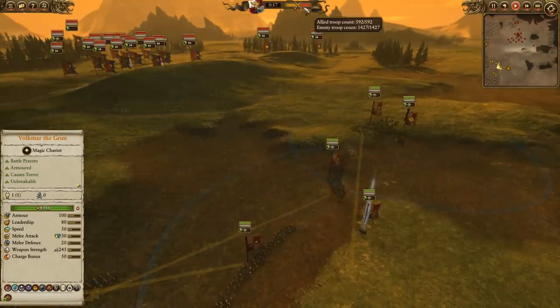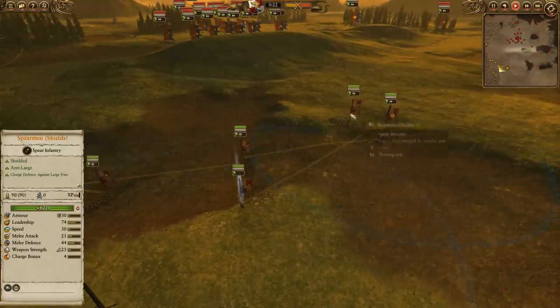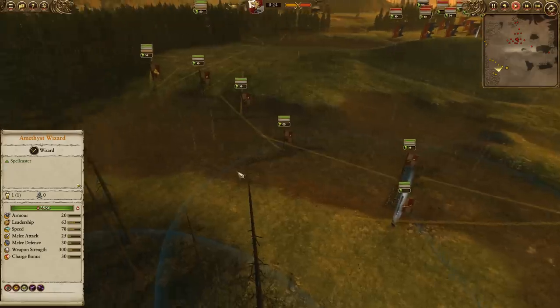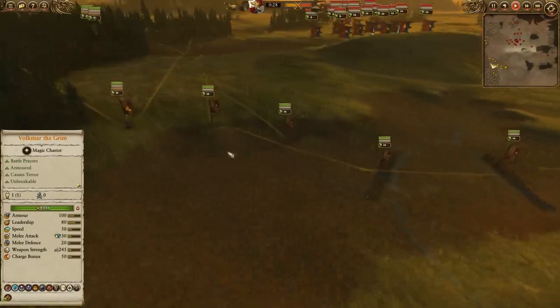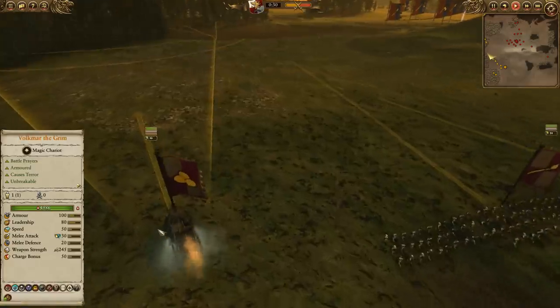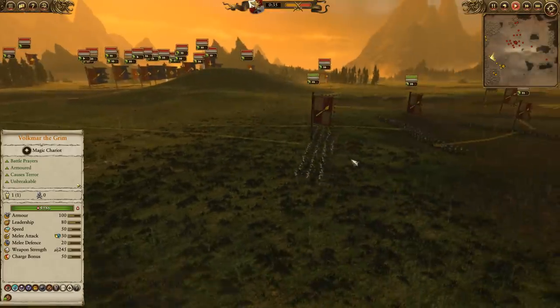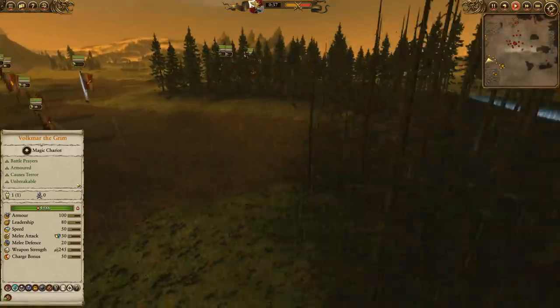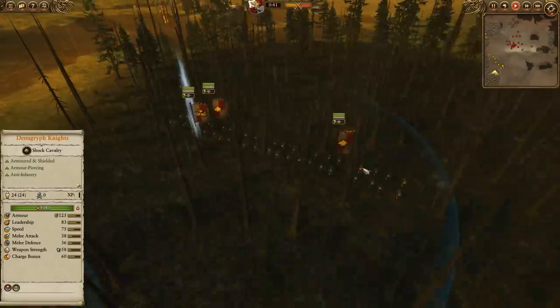You can see my Empire force outnumbered nearly 3-1. Volkmar the Grim is going to be leading the way. We've got an Amethyst Wizard and a Steam Tank, so we're going for Double Terror Chariot. Steam Tank in general is very strong against Bretonnia — obviously the gun is very good against cavalry, and it does work against all of their infantry. Spears are just here for some support. Hidden in the woods, we've got two units of Demogryph Knights with Lances.